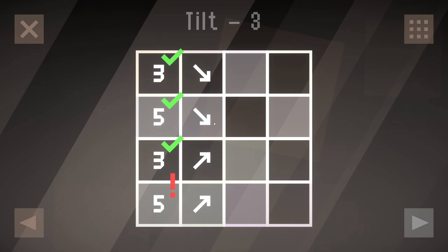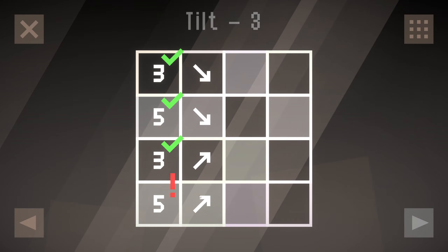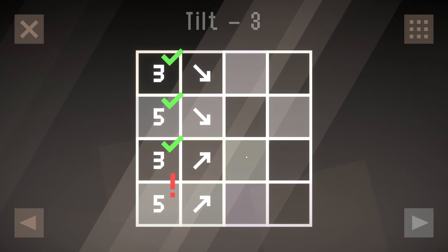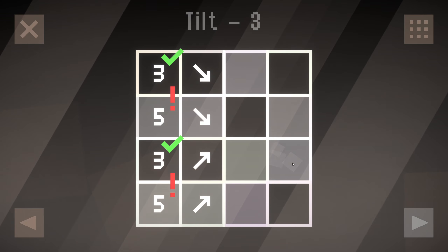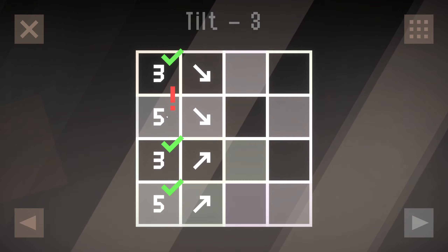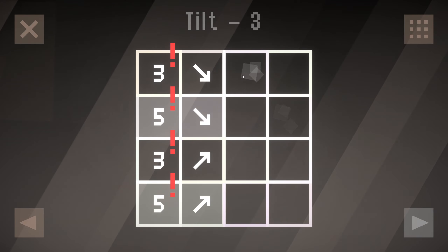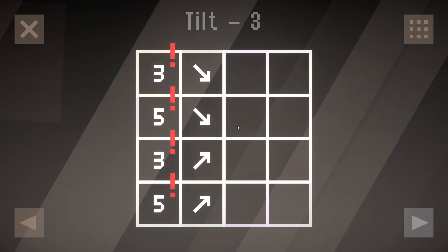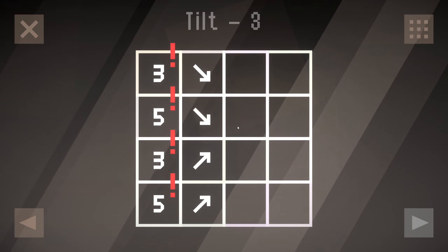One, two, three, four, five. One, two, three. One, two, three, four, five, six. Doesn't work. Because the level almost looks like it wants to be symmetrical, but it's not.